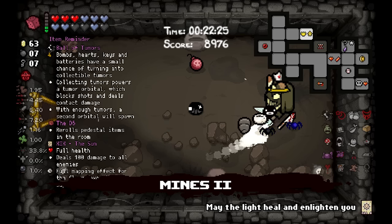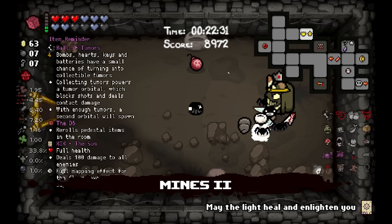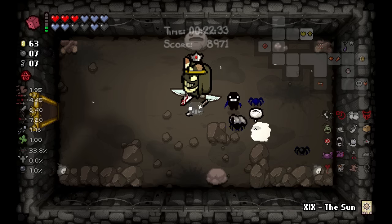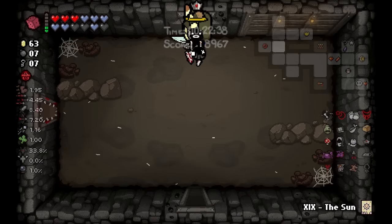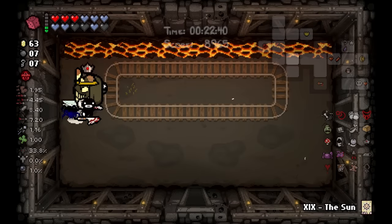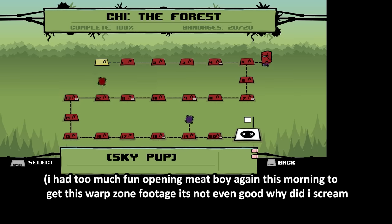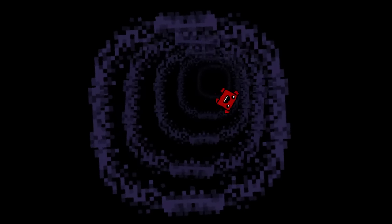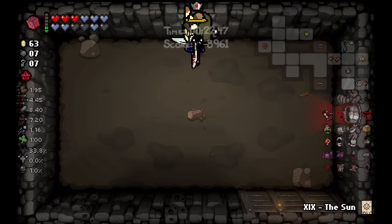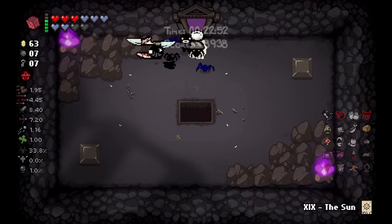All of Tumors: bombs, hearts, keys, and batteries have a small chance of turning into collectible tumors. Collecting tumors powers a tumor orbital which blocks shots and deals contact damage. With enough tumors a second orbital will spawn — cool. I now have new collectibles. This is another End is Nye reference. A lot of the Warp Zone pack references indie games — it's like the Super Meat Boy Warp Zones where it was a bunch of indie crossovers, and half-life for some reason too.